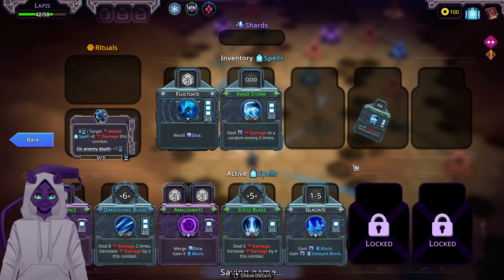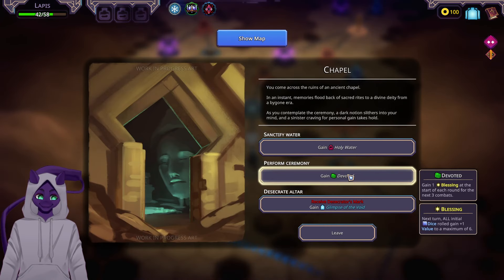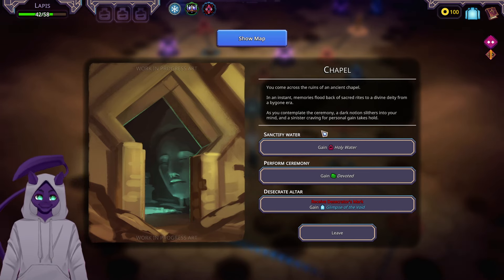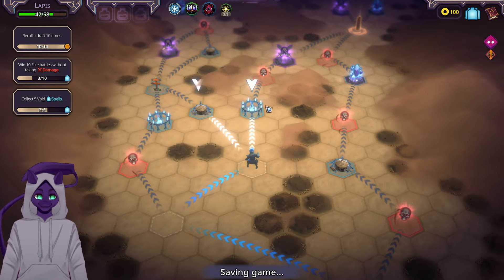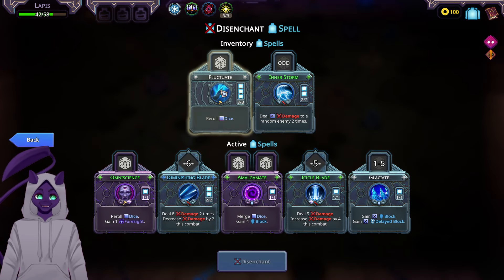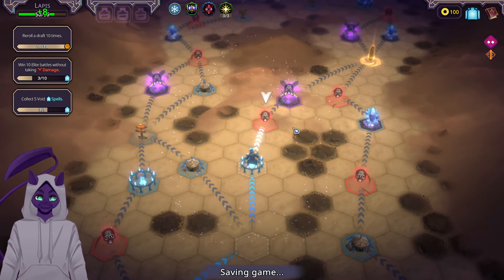We'll head this way. Gain Devoted — gain a blessing at the start of each round for the next three combats. Options: Desecrator's Mark gives a curse at the start of each round, or gain Holy Water, or Slumps of the Void. I'll take Devotion. We'll disenchant Inner Storm.